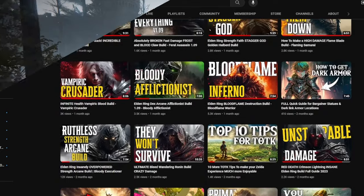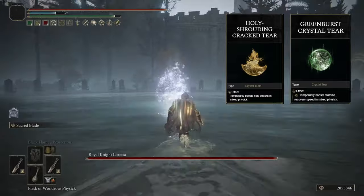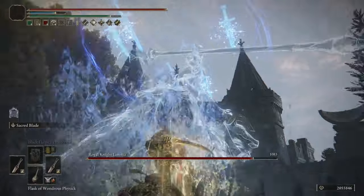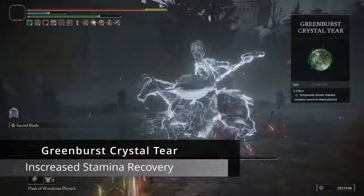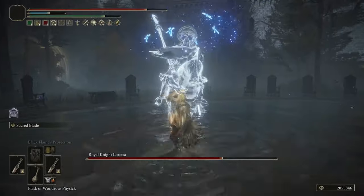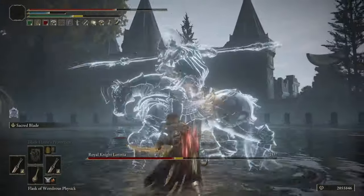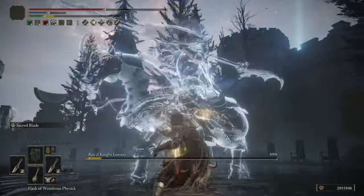For our Flask of Wondrous Physic, we're going to be using the Holy Shrouding Crack Tear and the Green Burst Crystal Tear. The Holy Tear boosts our Holy Attack damage by a solid 20%, and the Green Burst Crystal Tear gives us extra stamina recovery, which you'll constantly be looking for when using daggers. You can swap these out for the Faith Tear or the Opaline Bubble Tear if you want to take even less damage.